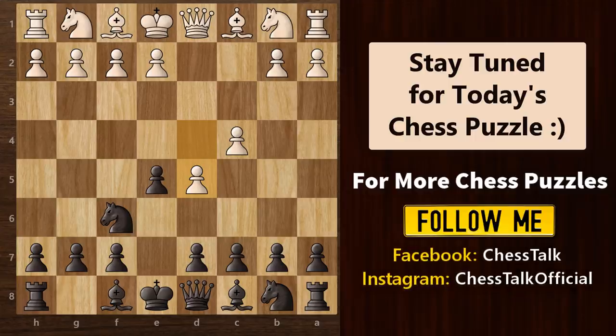In this position, our strategy would be to bring out our dark-squared bishop and attack the weak f7 square. It's always better to get your bishop out of the pawn chain first, and then you can push the pawn forward to develop your other bishop.